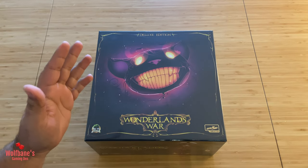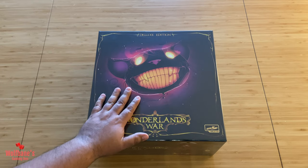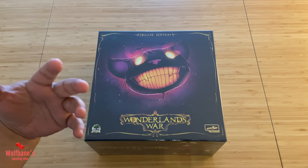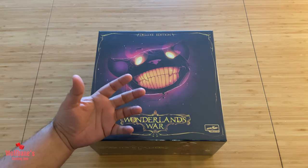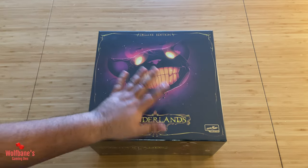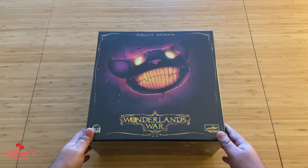We'll start off with the main game box itself. It is, of course, based on Alice in Wonderland, or Through the Looking Glass IP. The artwork is definitely not just evocative of that, but it takes on a slightly darker, grimmer look. I love the art style from what I've seen so far, so I'm expecting good things inside once we crack into it.